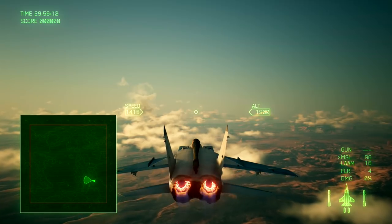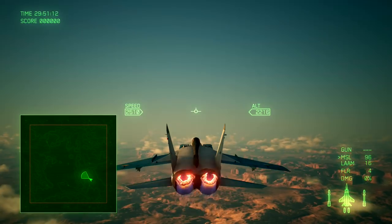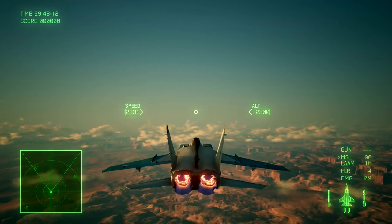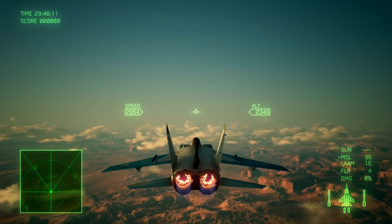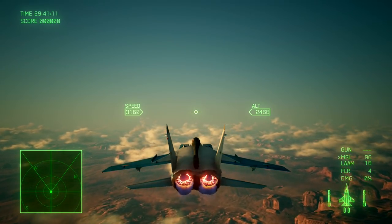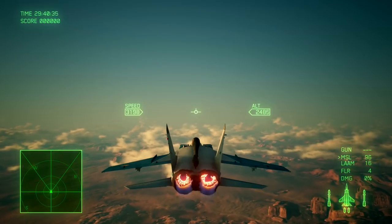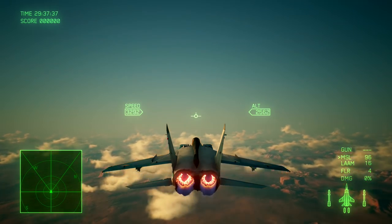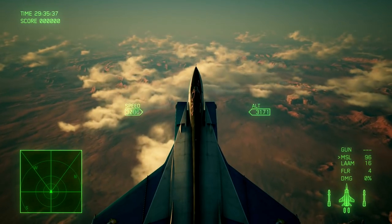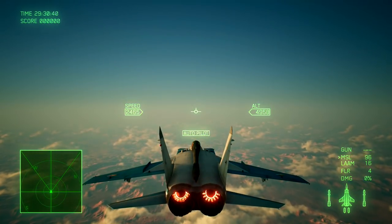Fly a bit towards the center of the map — you'll see why. What's important for this trick to work is that you go to Flight Options, then Flight System, and use standard controls instead of expert controls. Don't worry, you can switch back once you're done. Gain some altitude, then level off with the autopilot.